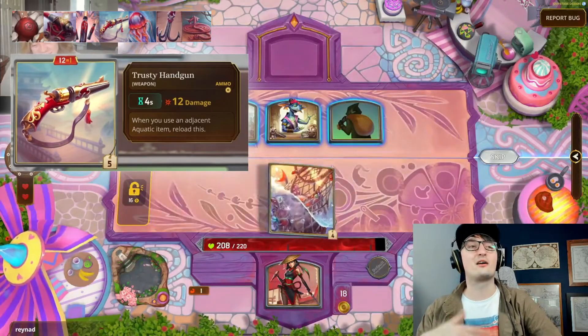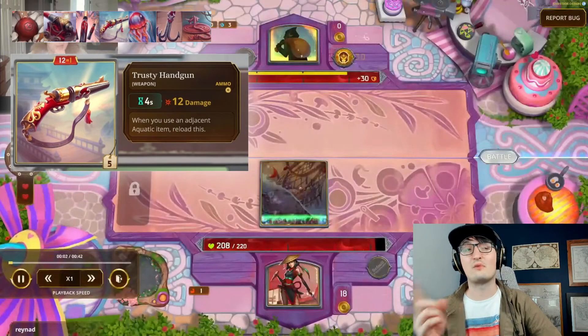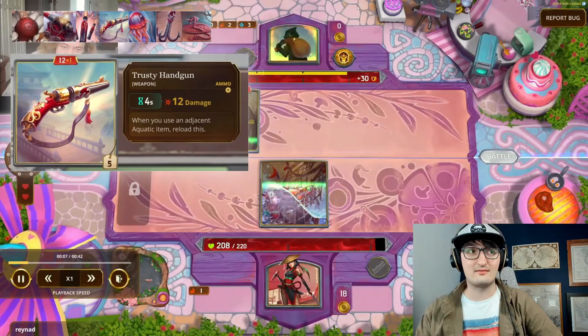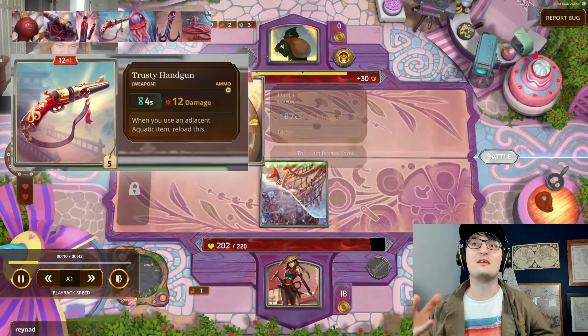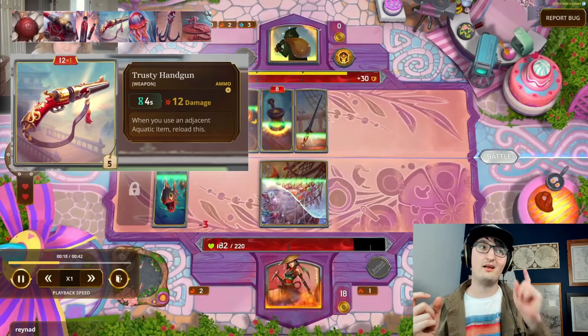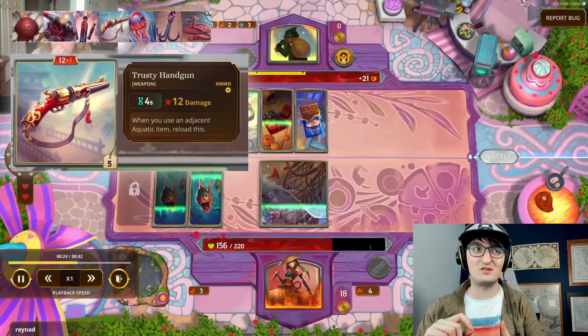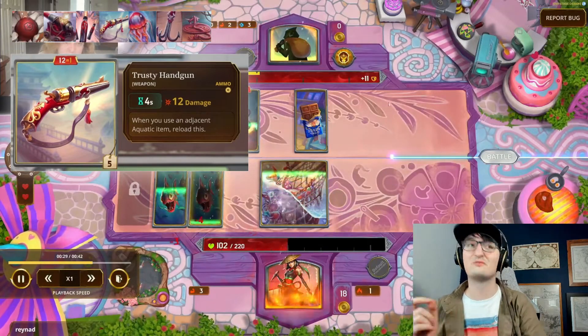So after four seconds the Trusty Handgun shoots its only shot, and then unless an aquatic item either side of it triggers, it stays with zero ammo. You need to keep feeding it ammo by having aquatic items either side of it trigger. Lysak, who is the creator of this build, came up with a very interesting solution to this that I am very much a fan of.